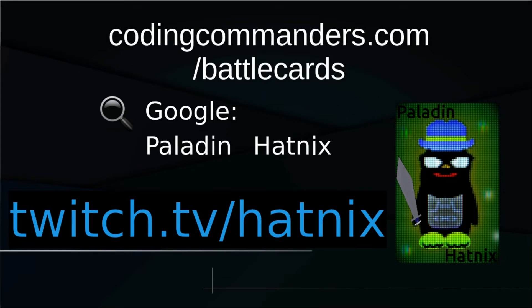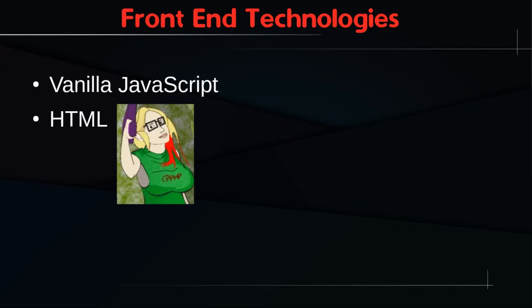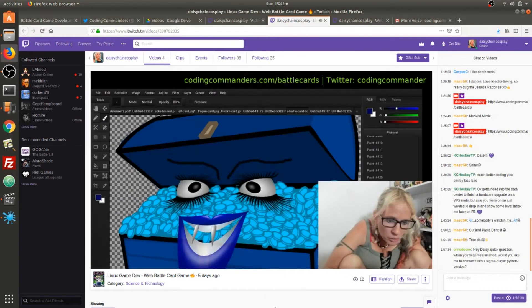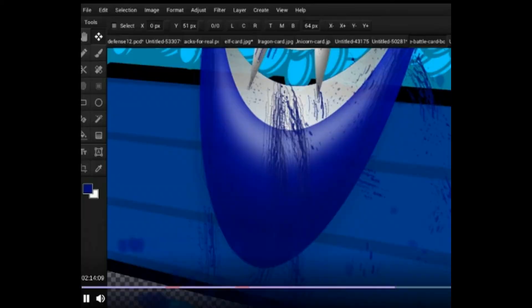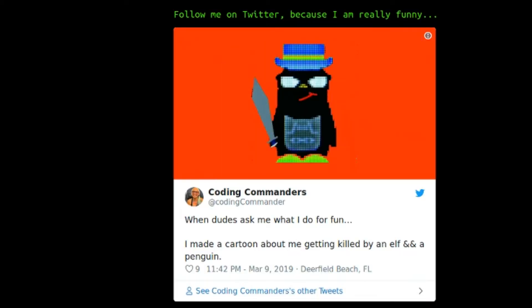The front-end technologies we're using include vanilla HTML, CSS, and JavaScript. We'll also be using JSON files. I'm using Pencil, which is open source software available on Linux operating systems, for graphic design and photo editing. If you're using Windows, I recommend paint.net for graphic design and photo editing.